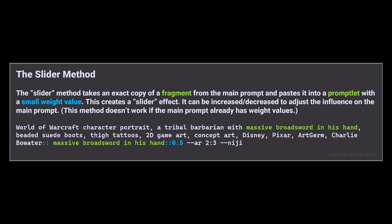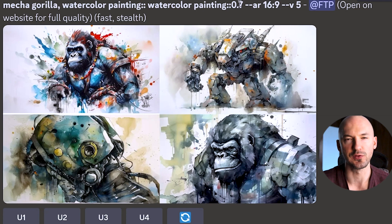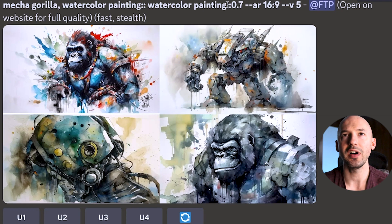I saw this advice in one of the channels — they called it sliding or using sliders. You start with your base prompt 'Mecha Gorilla watercolor painting,' add the two colons, then repeat the part of your prompt you felt MidJourney didn't focus on, and weight it with a number between 0 and 1. You don't want to go over 1. When you divide up your words with multi-prompting but don't specify a value, the value is 1, and any other weights are compared to that. So when we want to add weight to 'watercolor painting,' we don't want to make it more than 1, because then MidJourney might swing too hard in that direction — we just want to nudge it.